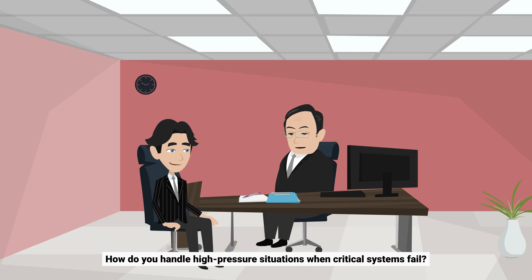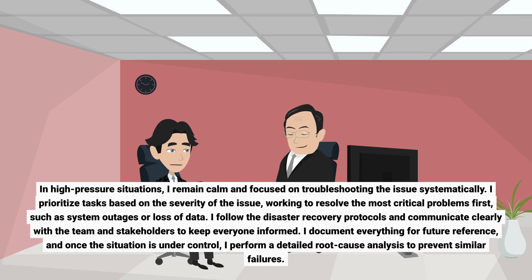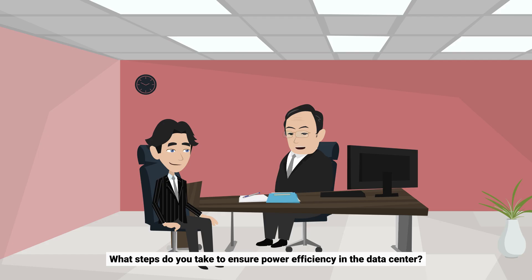How do you handle high-pressure situations when critical systems fail? In high-pressure situations, I remain calm and focused on troubleshooting the issue systematically. I prioritize tasks based on the severity of the issue, working to resolve the most critical problems first, such as system outages or loss of data. I follow the disaster recovery protocols and communicate clearly with the team and stakeholders to keep everyone informed. I document everything for future reference, and once the situation is under control, I perform a detailed root cause analysis to prevent similar failures.